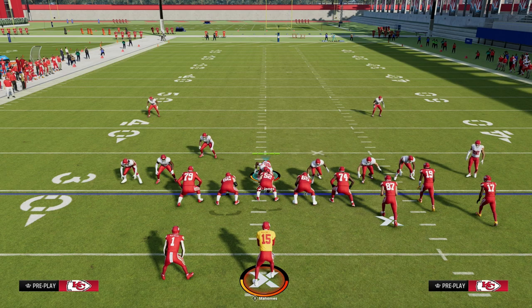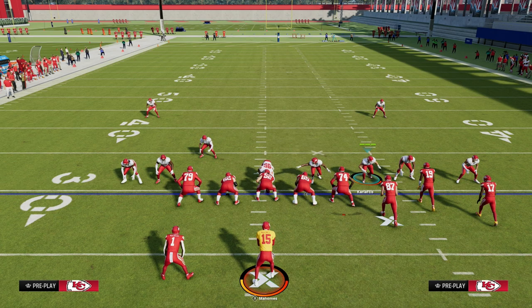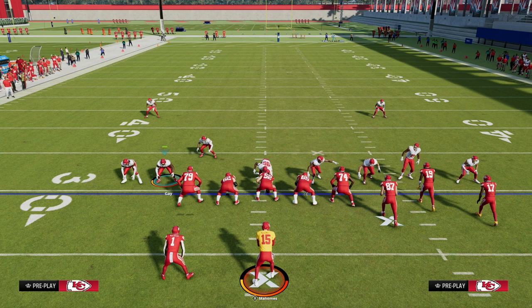If you guys want to get my full 146 defensive ebook, it's going to be dropping today in the Patreon. It's only $10. It'll get you access to more blitzes like this, and it will also get you access to complete coverage adjustment concepts and breakdowns to show you how to stop the best offenses in Madden 24, including any kind of run game.